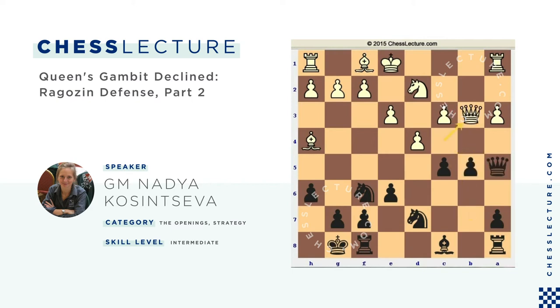Qb3, Bb7, and for example if white takes my pawn on b5, I'm going to play Rook-b8, again pinning white's pieces on the queenside, and I will have more than enough compensation for the pawn due to activity of my pieces.